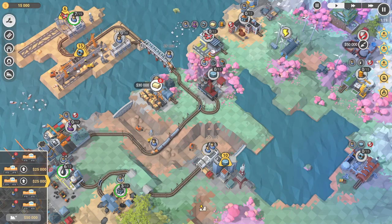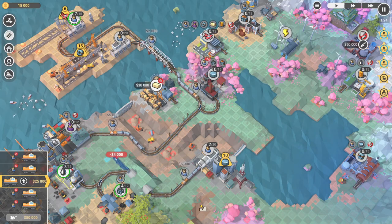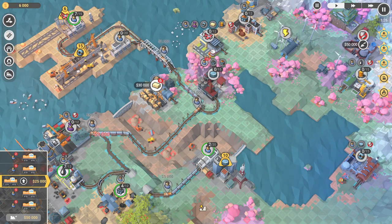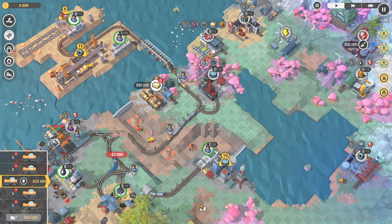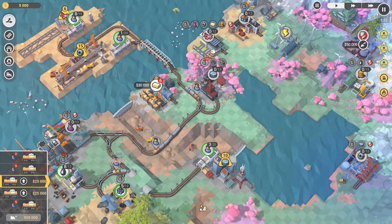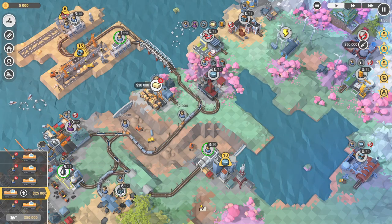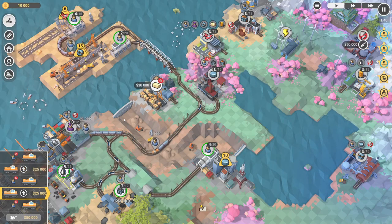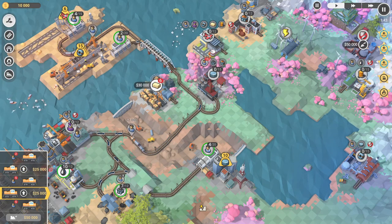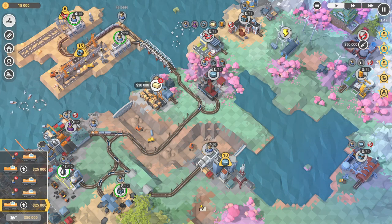There we go. I'm gonna send another passenger train around here into the coal. While that's happening I'm gonna connect this just like so, loop this around, and also cut this corner. Now I've done that, I'm gonna send two trains from up the top here and these are gonna make their way all the way down into the oil.